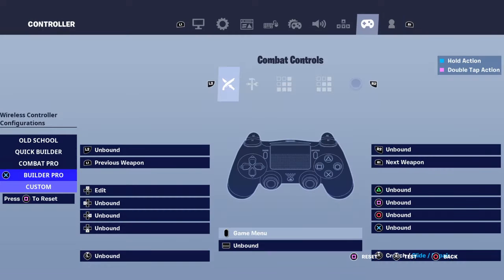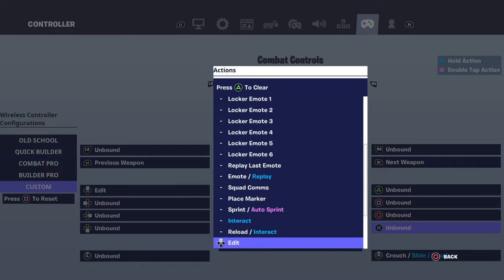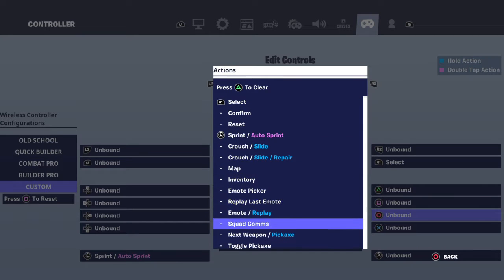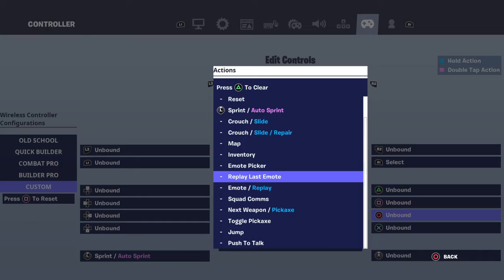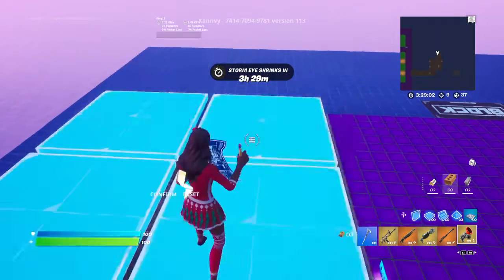That's one way. The second way is you have editing for X, and select. The second way is you have a second.